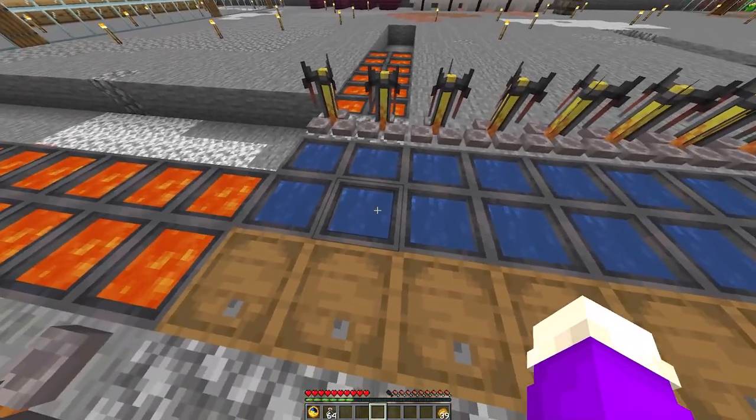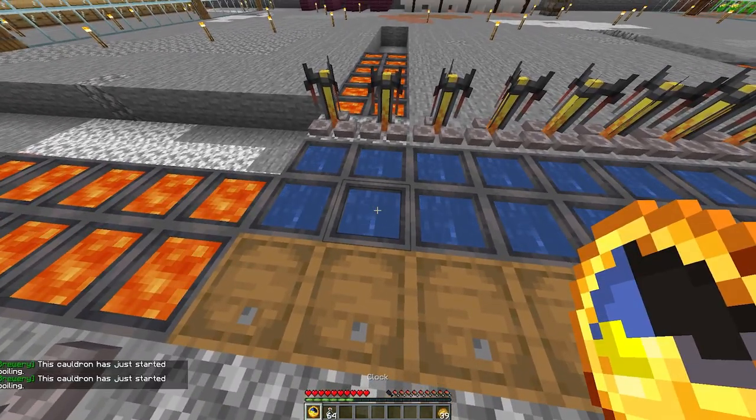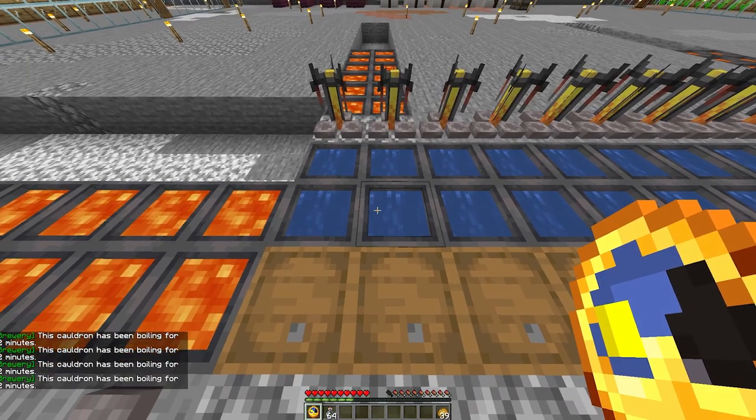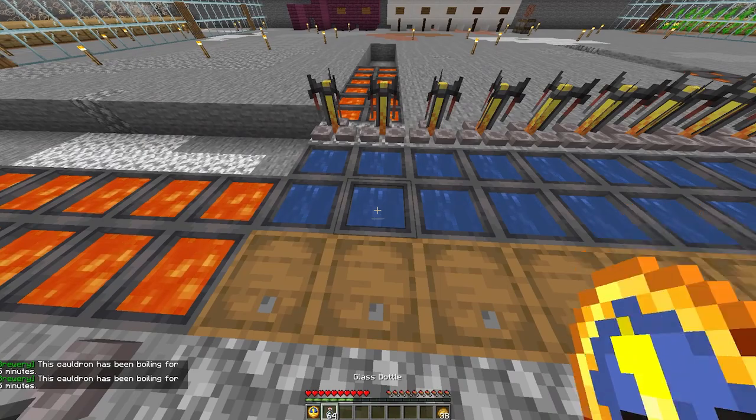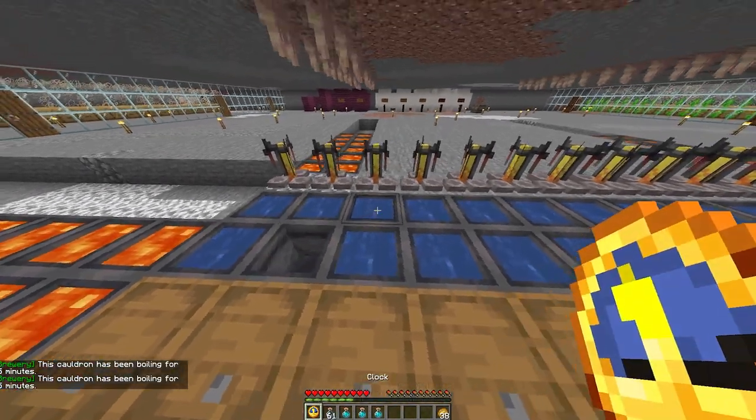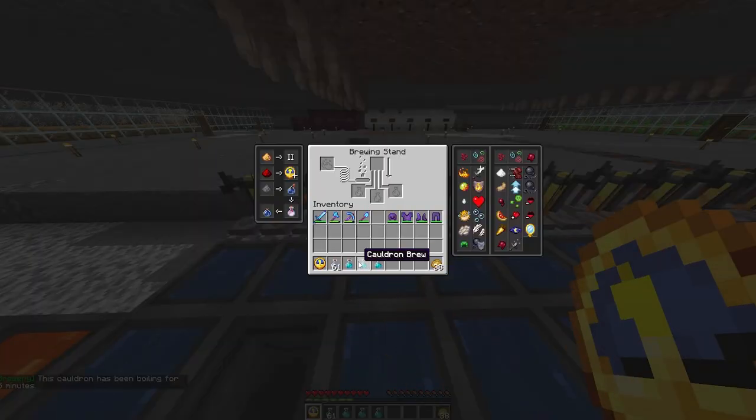When you add items, the cook time resets, so you don't have to worry about the cook time running out. When all materials are added, right-click on the cauldron with your clock to see the current brewing time. Once the time reaches the desired amount, get some glass bottles and right-click on the cauldron. The bottles should now be called 'cauldron brew' with a bluish color.